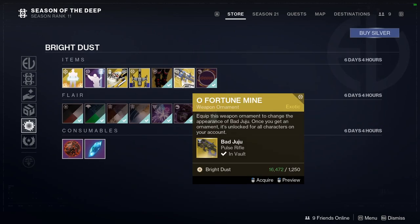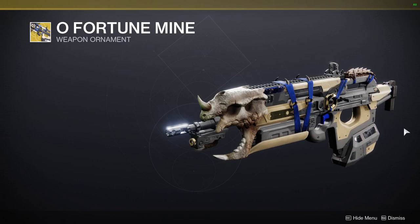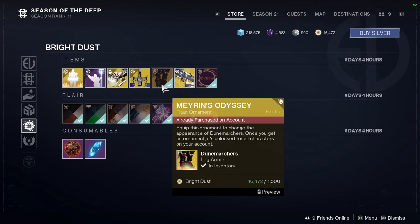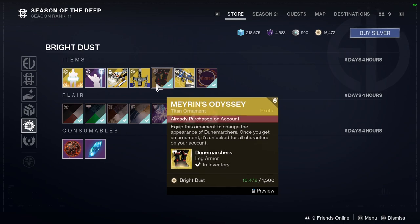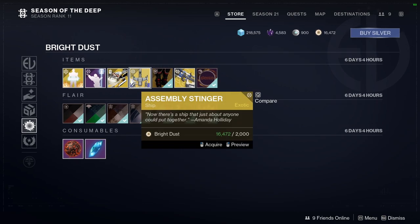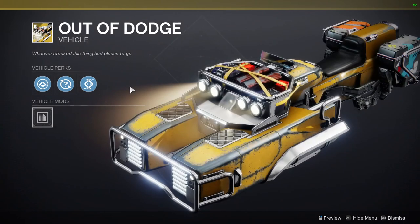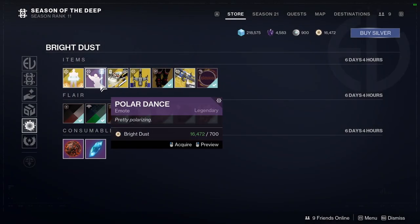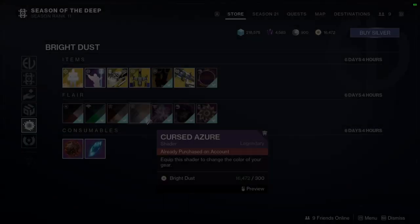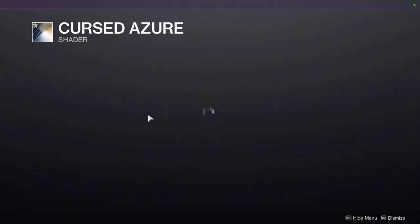For the stuff at the bottom, we have Oh Fortune Mine, which is funny considering we're just missing the shader. If they released a shader, that would be pretty funny to me. We have Myron's Odyssey and some other ones for the other classes. Assembly Stinger, we have Out of Dodge, Polar Dance, and Bad Scene. We have Champion Entrance, Celebrate Newness, and then Cursed Azur for the shader.